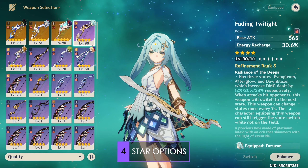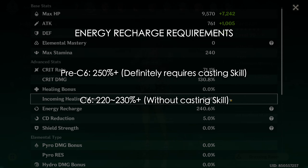Moving on to artifact stats. Farazhan's most important stat is energy recharge. How much ER you need highly depends on her constellation level. In general, pre-C6 Farazhans will need more than 250% ER for burst uptime, even with Favonius — that's honestly the bare minimum since Farazhan cannot generate energy off-field. For C6 players, it's harder to determine exactly, but with 240% ER I comfortably get my burst back almost every time even without Favonius. Favonius users at C6 will likely only need around 220% ER.